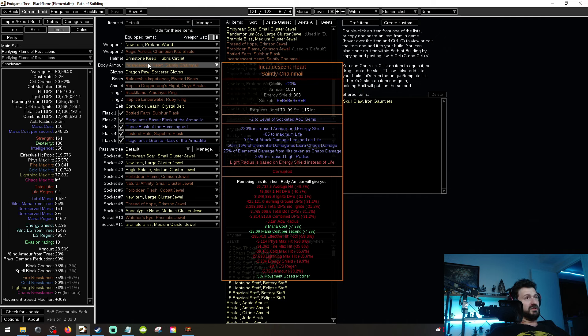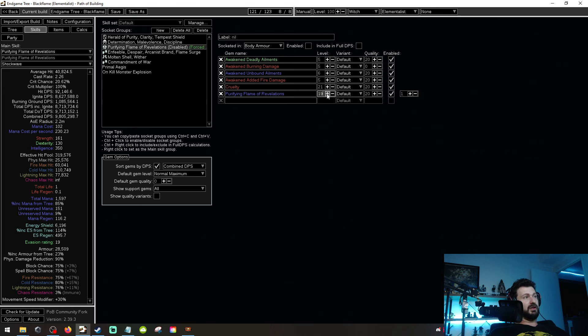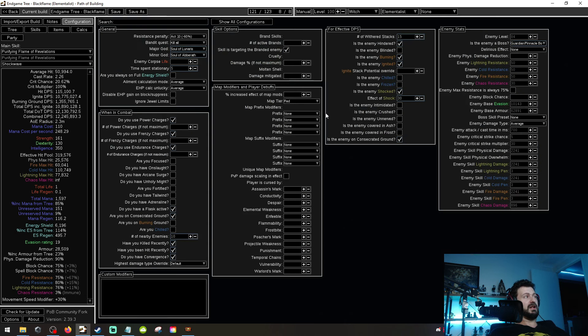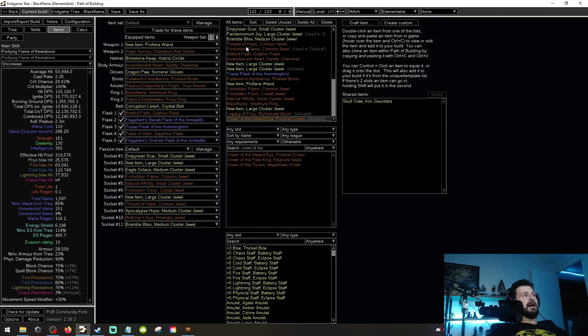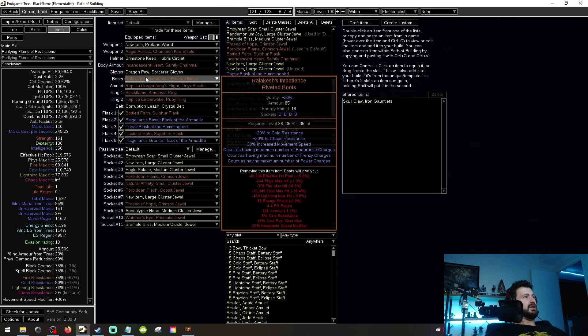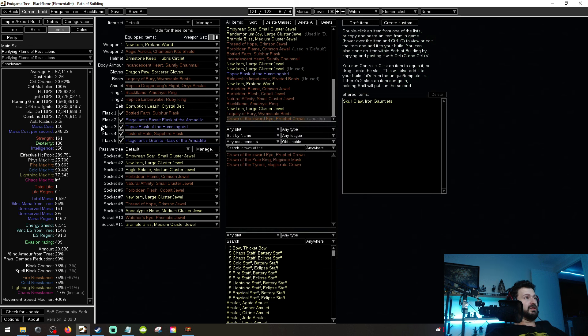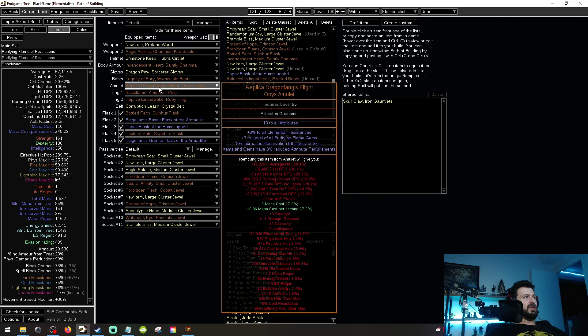Incandescent Heart is pretty much best in slot — it's got a ton of armor, good amount of ES, and we'd get a plus two implicit AOE gems which tends to come up throughout the league. If you don't have that plus two implicit initially you're looking at 9.8 million DOT, but honestly that's not terrible for a chaos DOT build that rips through basically everything. Then basically you've got a really good set of gloves. You're going to get your ignite proliferation from your glove implicit and whatever other implicit you can roll on that. Then we've got Relics and Nature's Patience — pretty much best in slot boots. You could switch that out and run Legacy of Fury as well.